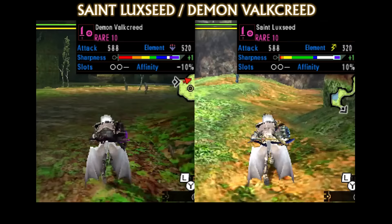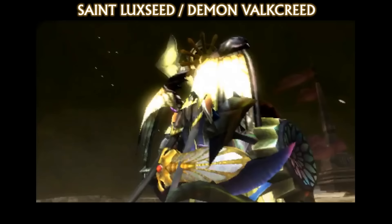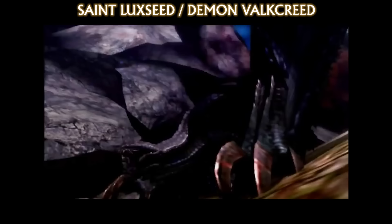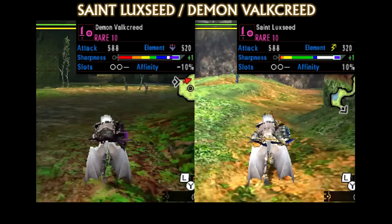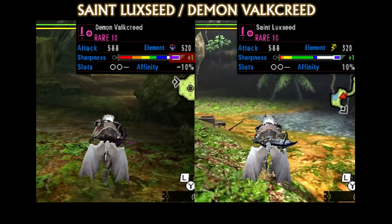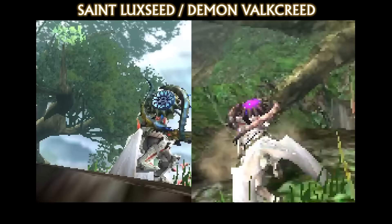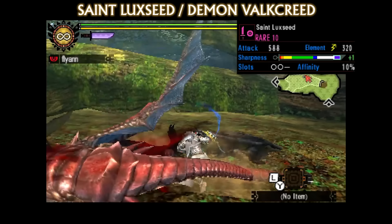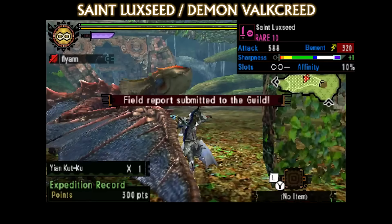They share the same weapon attack at 588 and they both have two slots, but what's more interesting is their differences. The story between these two blades tells of two chosen — one of light and one of darkness — which plays with the duality within the story of Monster Hunter 4 regarding the Magalas. This duality is reflected in both the visual design and stats. The weapon elements represent darkness and light with dragon and thunder. The Demon Valkyrie is cursed with minus 10% affinity, where the Saint Luxeed is blessed with plus 10% affinity. And the Demon Valkyrie has innate purple sharpness, whereas the Luxeed does not. The Saint Luxeed with Sharpness Plus 1 can be bumped up to purple. Purple sharpness is great in Monster Hunter 4 Ultimate, but it's not as overpowered as in games like Monster Hunter Tri and Freedom Unite. The 320 thunder is good, beating out the amount from the cursed Rajan Club, the best forgeable thunder sword and shield.